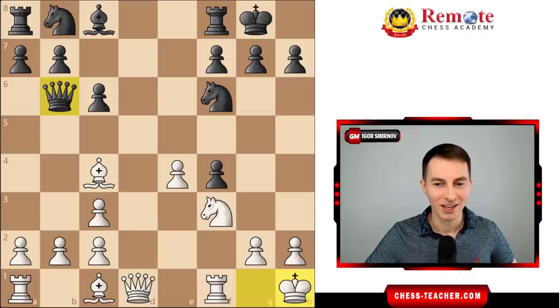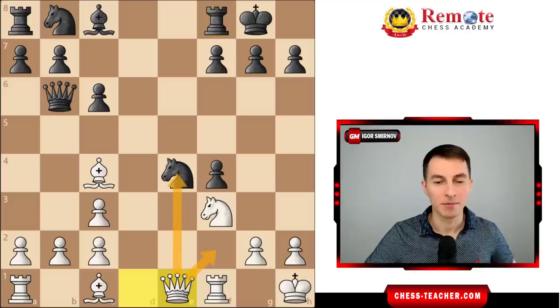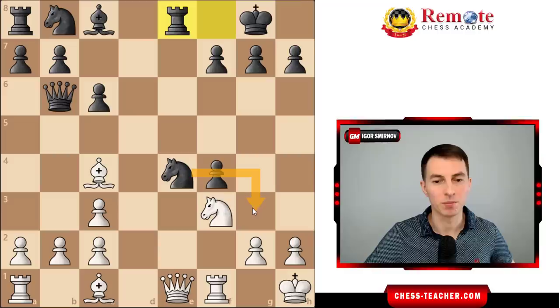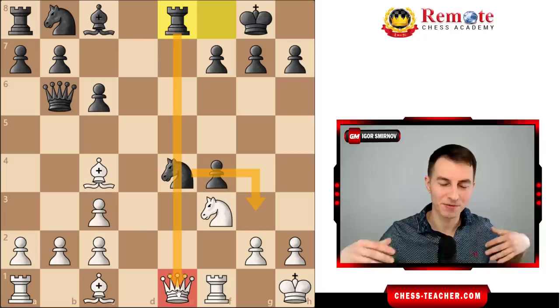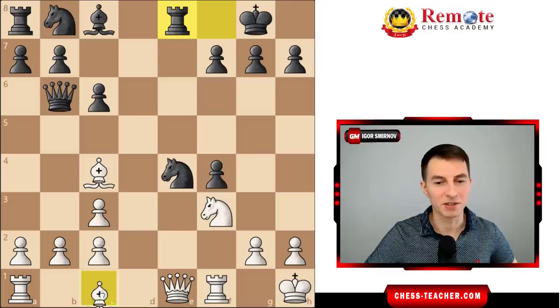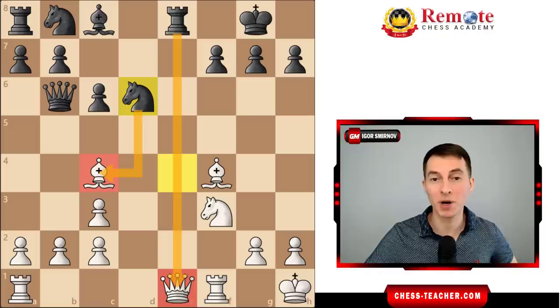Now black took on e4, threatening a knight f2 fork, and Fischer addressed it with queen to e1, covering that square and pushing the knight back. Black didn't want to move the knight back, so they played rook e8, potentially preparing knight g3 to attack the queen. Fischer simply developed the bishop and picked up the pawn. Knight to g3 can be met by queen takes g3, no problem. But black found another way to take advantage — playing knight to d6, which hits the bishop and the queen simultaneously.